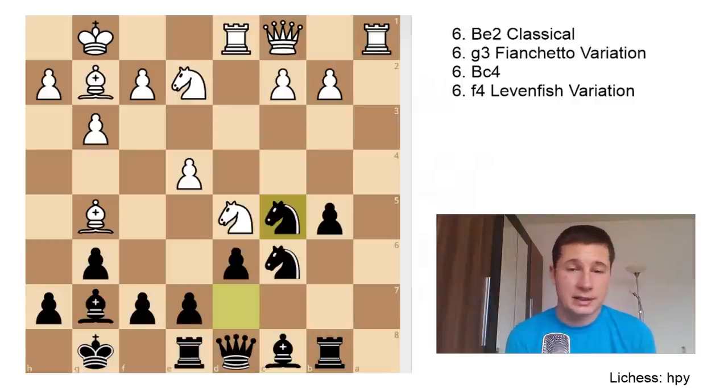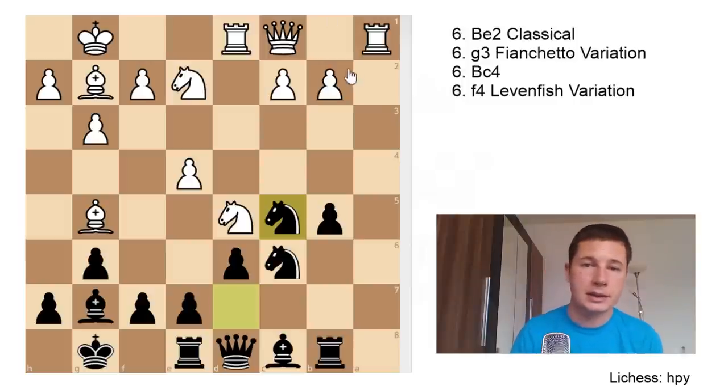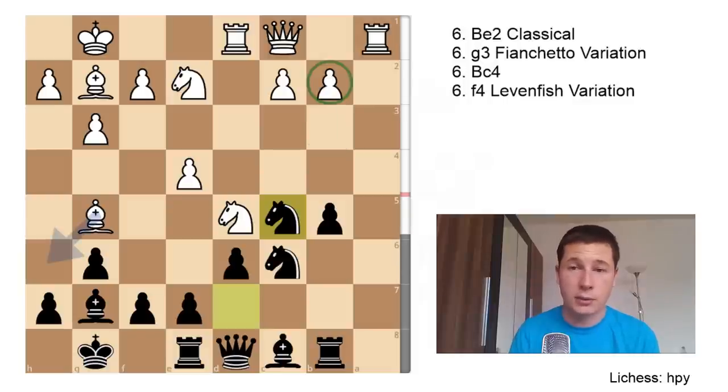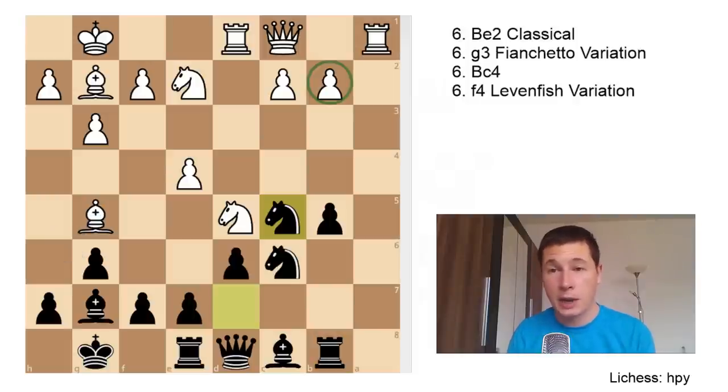I just don't like this position and would never choose it with White. If you're Black, go with the flow and try to make something happen with your b-pawn and knights, which are quite scary here. You're also targeting the b2 pawn and pinning it to the rook with your bishop. The engines say plus 0.7 for White, but I disagree — I think the fianchetto lines should be used as a surprise weapon against players not well prepared against the Sicilian Dragon.